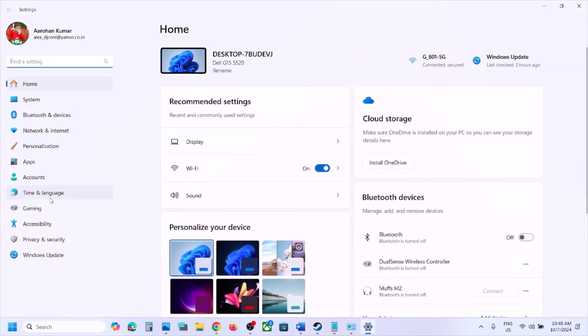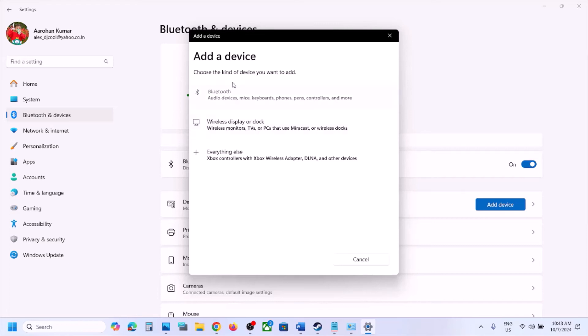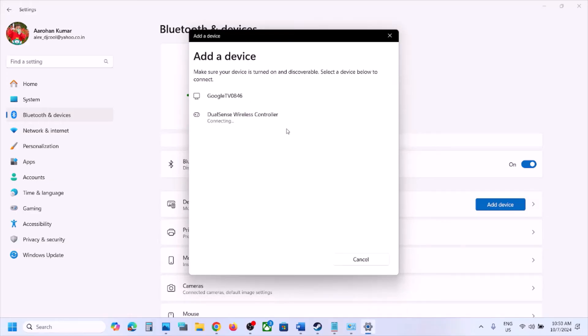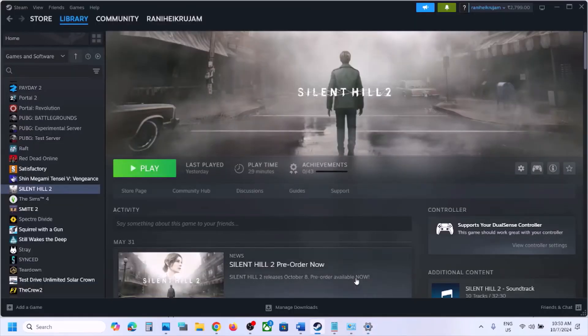The next step is to remove the controller from Bluetooth and Devices. Open Settings, go to Bluetooth and Devices, find your controller, click the three-dot menu, and click Remove. Once removed, click Bluetooth again and add the controller once more. Connect your controller again, then relaunch the game and check.